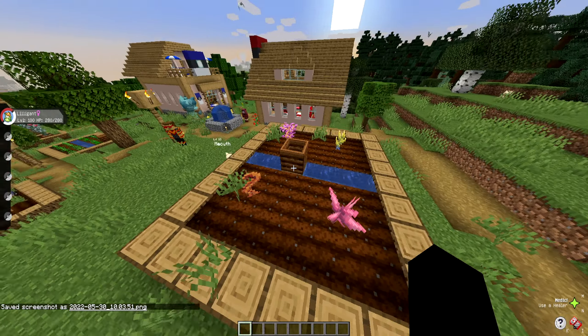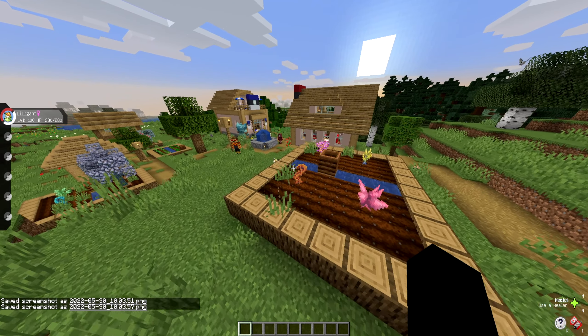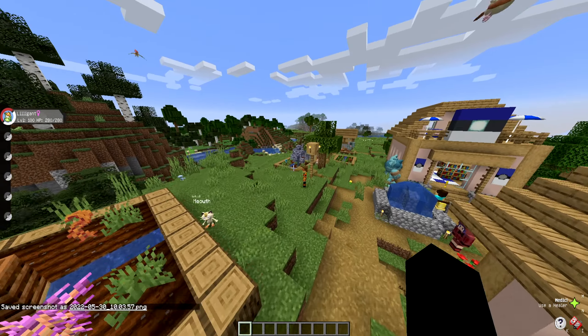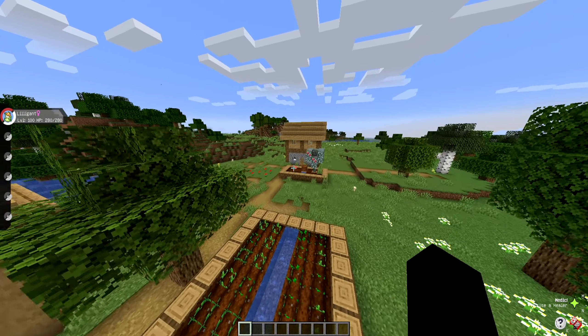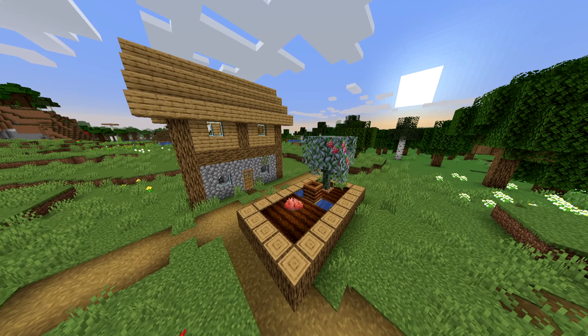I'm just taking screenshots for the sake of thumbnails. This is how you will find them in the easiest way. This is an apricorn tree over here. As you can see, they perfectly naturally spawn in the villages.